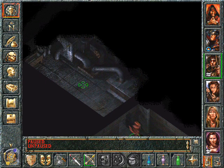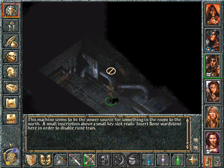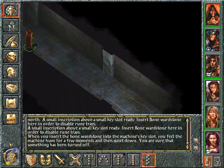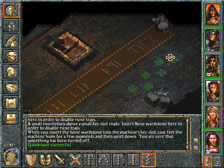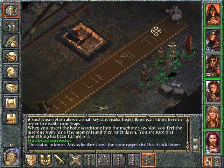You have the runes. You move ahead. This machine seems to be the power source for something in the room to the north. A small inscription above a small key slot reads: insert bone wardstone here in order to disable the rune traps. I think we have the bone wardstone. When you insert the bone wardstone into the machine's key slot, you feel the machine hum for a few moments and then quiet down. You are sure that something has been turned off. Very nice. So we save and move on. I don't know whether there are any more traps in here, but we will find out. If a character dies, I guess there was a trap. And yeah, the machine deactivated those runes. The statue intones: any who dares to cross the rune carpet shall be struck down. Well, not anymore my friend.